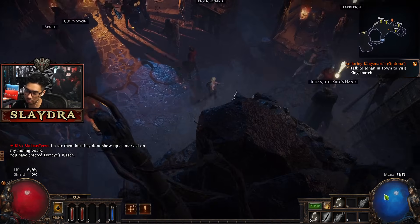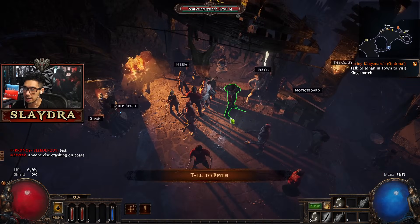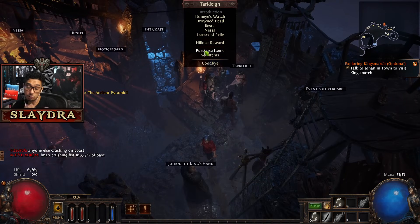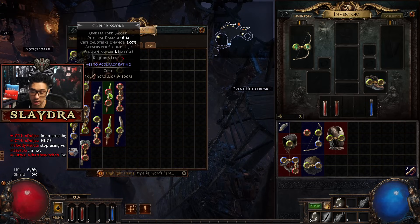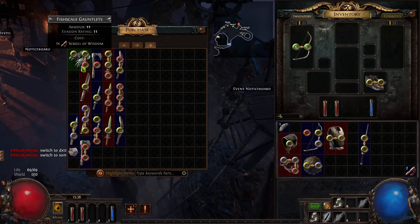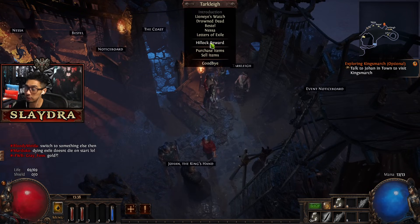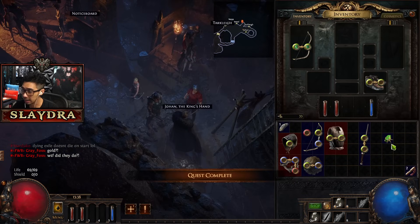We're going to talk to all the NPCs really quick and then we're going to sell all the items we're not going to use. I want to play this build as a melee build, so what we're going to need is a weapon. We're going to take this Rusted Spike so we can use a melee skill, because otherwise we cannot use a melee skill. Now we're going to click on the Hillock reward from Tarclee because we killed that boss - that guy will actually give us a reward for killing them. The skill we're going to get is called Frost Blades because all the melee skills got a massive buff.